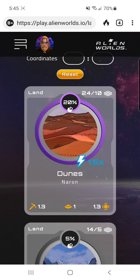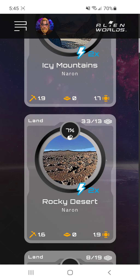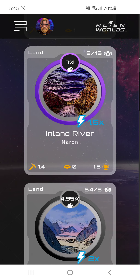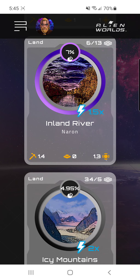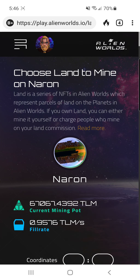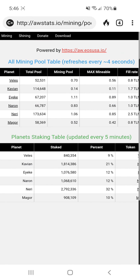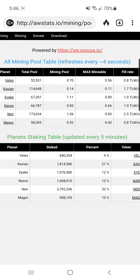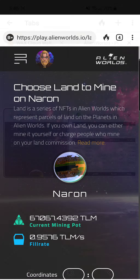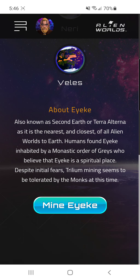How it works is it adds your three tools together — here each has six mining power, that's six percent, so together that's 18 percent mining power, and then the land is a multiplier. If I switched to the Dunes it's 1.3, so it'd be 18 times 1.3 as my multiplier for mining. The top percentage is a commission — so if max mineable is 0.5 and you had 100 tools, you'd only get 0.4 because 20 percent goes to whoever owns the land. Land NFT items are crazy expensive — like $10,000 US — but you get a percentage of everybody's mining.